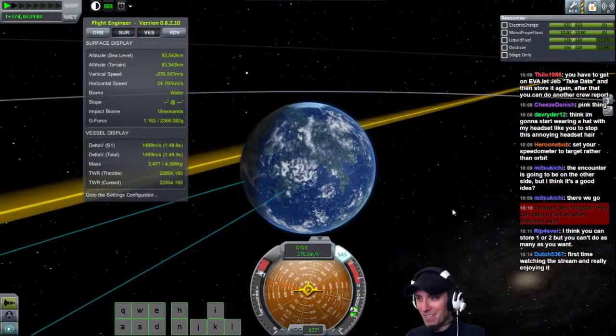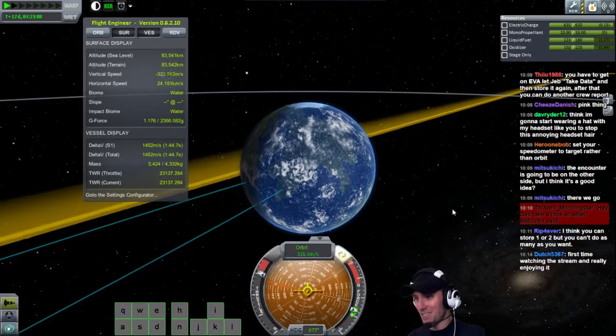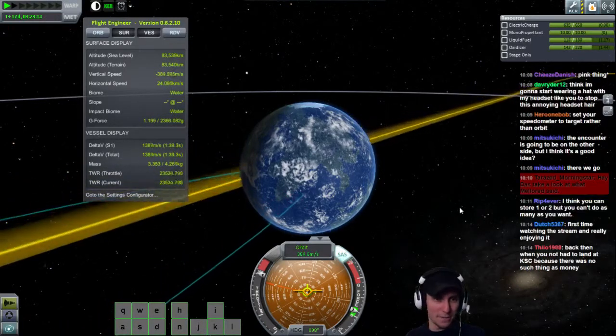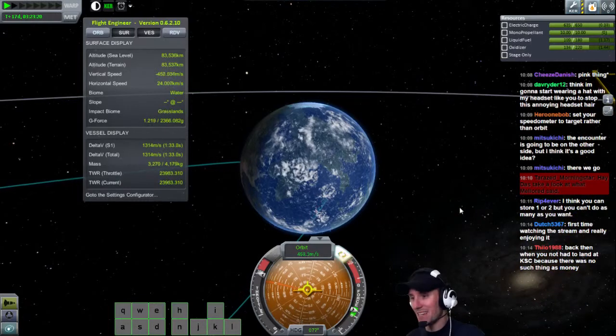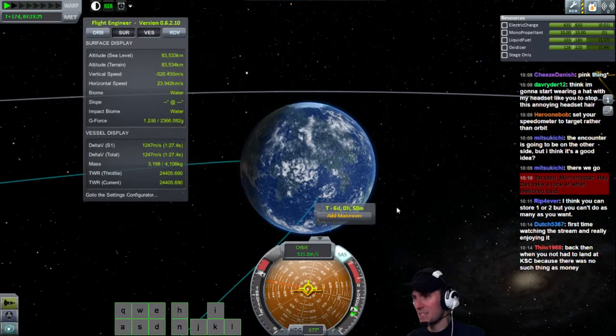We would almost be hitting the KSC there, but not because Kerbin's going to rotate out from under us. Let's tweak it a little bit. I'm just wasting delta V. I want to hit Kerbin. Even in science mode here, I don't need to land at KSC. I can basically just burn straight down towards her. That means we're going to get home a lot faster. This node is now 6 days instead of 20 days.